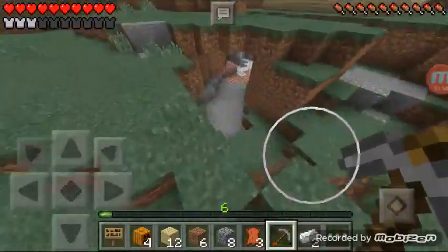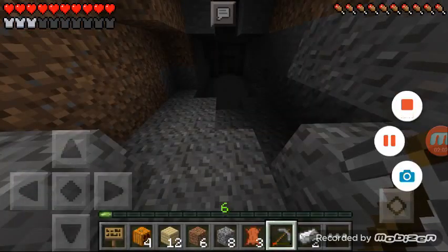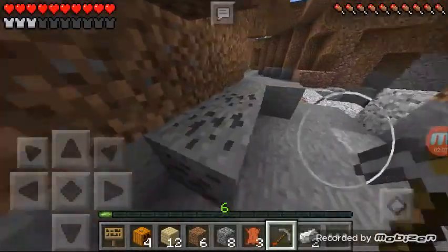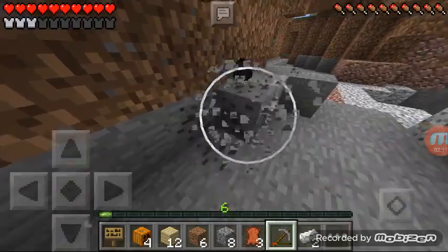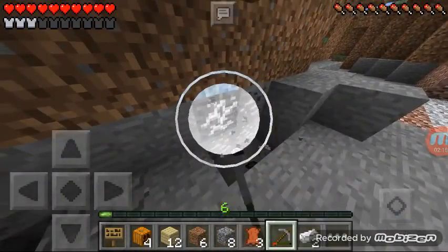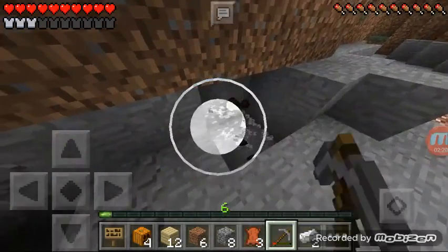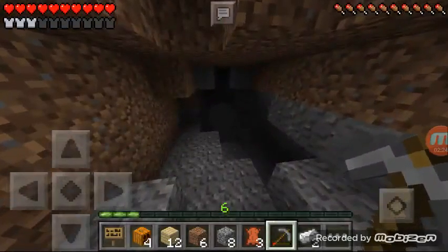Let's go on into the cave. Alrighty everyone, here's a cave right here. We didn't have to go really that far. We also need some coal to make some torches so you guys can see, because if there's one thing I hate in Minecraft videos it's when they go into caves and the viewers can't even see what they're doing.